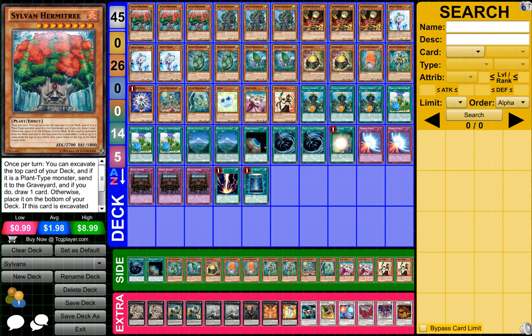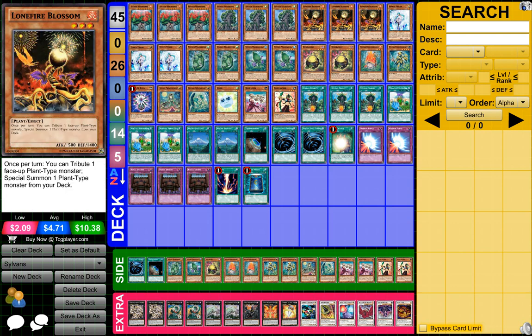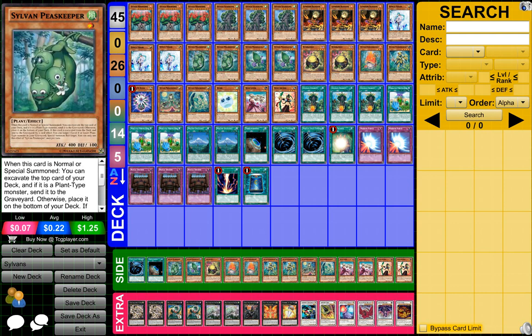So to start off, what you need is 3 Sylvan Hermitry, 3 Sylvan Sage Quella, 3 Loneflyer Blossoms, and 3 Effect Flylers, 2 Sylvan Peacekeeper.